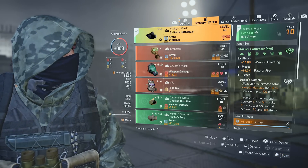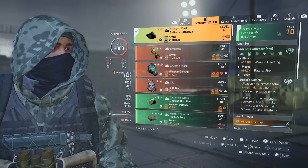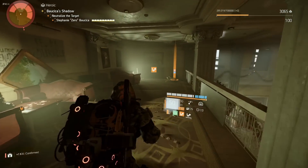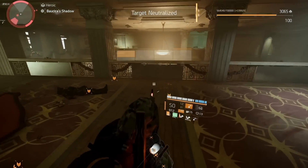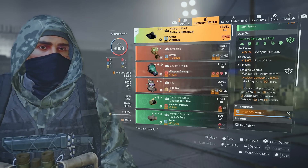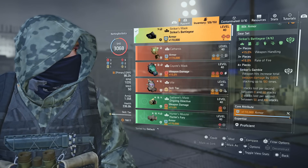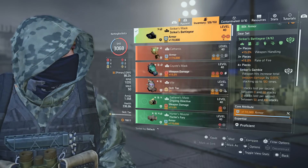I am running a four-piece Striker set. The two-piece gives 15% weapon handling, which is why the FAMAS feels like a laser beam with almost no recoil. The three-piece gives 15% rate of fire, increasing the FAMAS's already high rate of fire. If you're still struggling with recoil, try the Police M4 - still high rate of fire, not as fast as the FAMAS - and put Preservation on that instead.